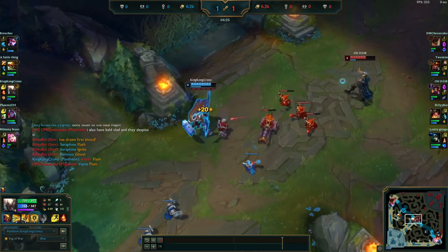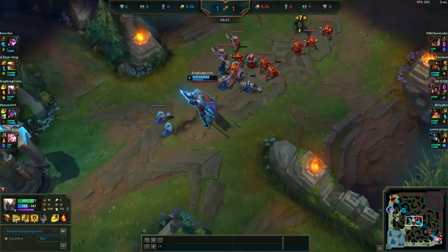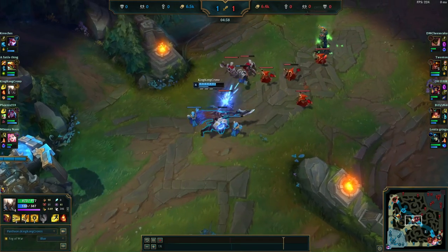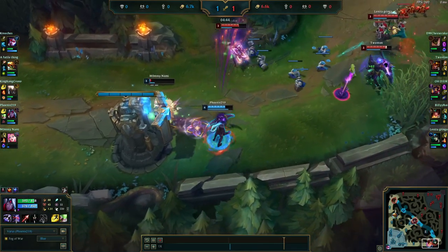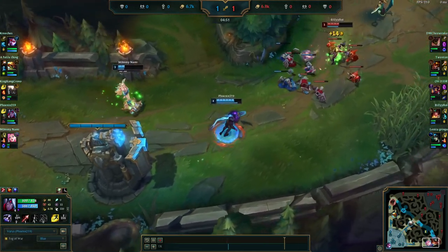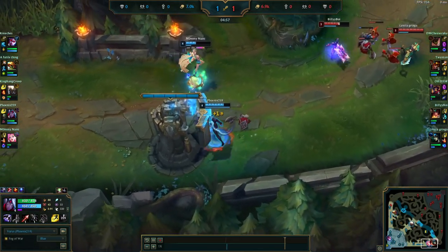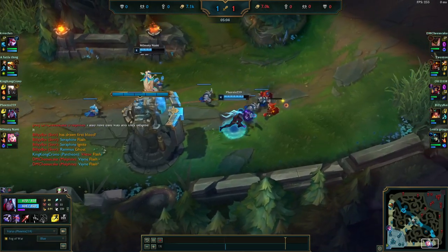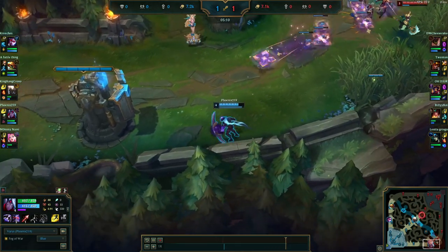Our mid lane has a health advantage and is starting to potentially set up a freeze — the wave is looking pretty good for our mid laner. There's a potential dive bot lane — the Sivir potentially gets a kill, but the heal comes out, locking in the safety of our Seraphine. Our Varus is going to keep on going for CS under tower. Their Jarvan is still in our bot lane, meaning he is giving up pressure in other parts of the map.